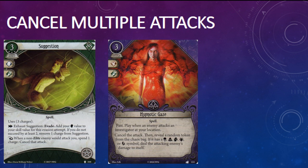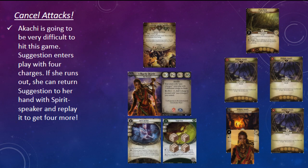Sefina, Marie, and Akachi have only one card available to them that can cancel an enemy attack: Hypnotic Gaze from the Essex County Express. You can play Hypnotic Gaze when any enemy attacks any investigator at your location, and there's a small chance it will reflect damage back on the enemy. Hypnotic Gaze is slightly more versatile than Suggestion, which only cancels attacks made by non-elite enemies against you. However, Hypnotic Gaze costs three resources — a lot for a one-shot event in a class with plenty of expensive assets. If you've got the experience, you can play Suggestion for the same price as a Hypnotic Gaze and cancel three attacks — four if you're playing Akachi. You could even try to recharge it to cancel three more, and don't forget that Akachi can bounce Suggestion back to her hand using Spirit Speaker to refresh the charges.